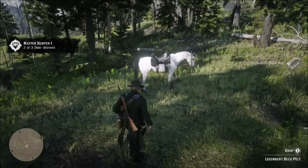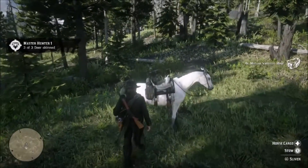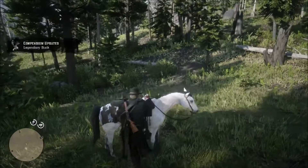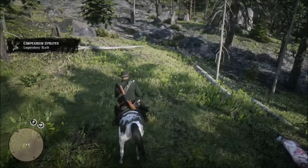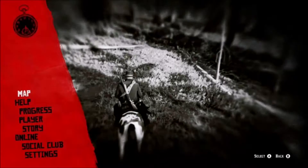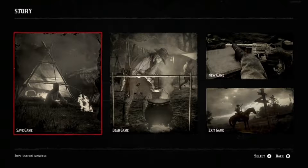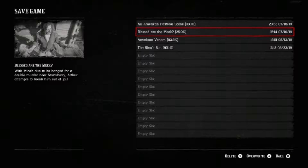Now that we've got the pelt we want to throw in a save here, because if we don't and we get attacked by a mountain lion or something and our character dies, we lose that pelt. So it's nice to save, and that way if something happens we can always reload the game.